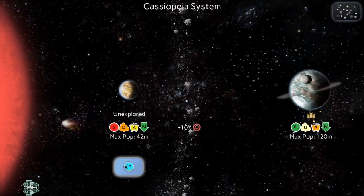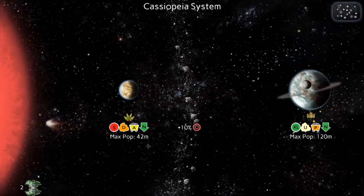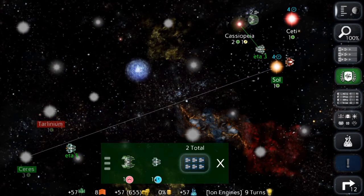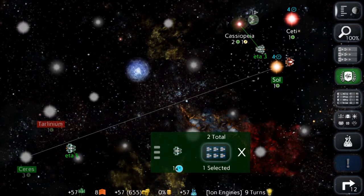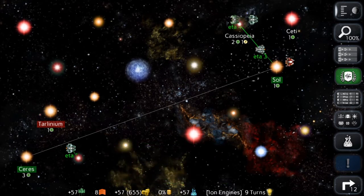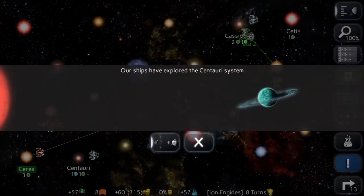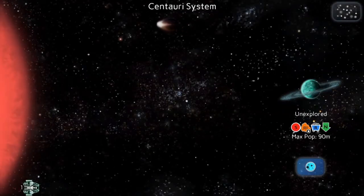We got an old abandoned ship — that's great! I'm going to move my scout somewhere... actually I don't have anywhere to move my scout yet, so I'll leave him at Cassiopeia. When I colonize there I'll be able to jump from that point. I'm going to take my military ship and move it to my home system, the Centauri system. There's a unique world — check it out!